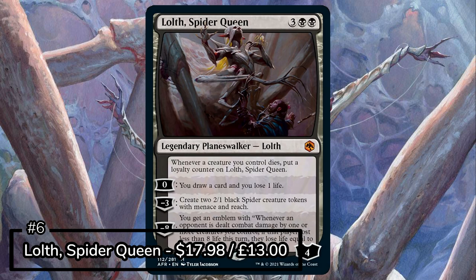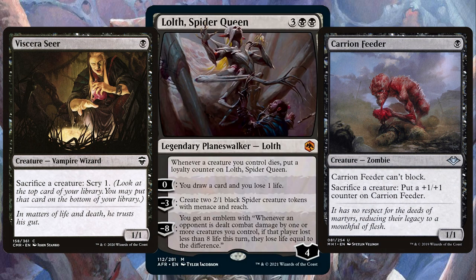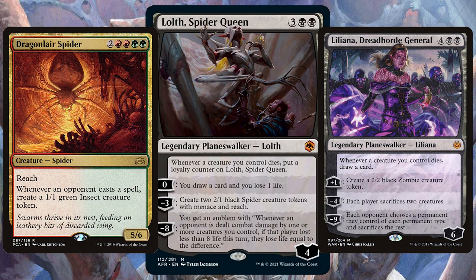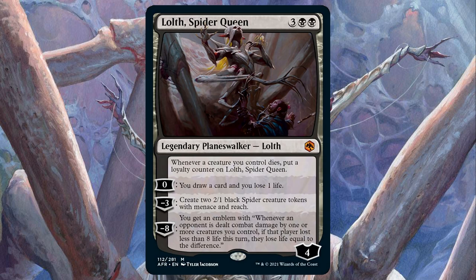Lolth says whenever a creature you control dies, put a loyalty counter on it. The 0 mana option says draw a card and lose a life. Minus 3 says create two 2/1 black Spiders with Menace and Reach, and the minus 8 option gives you an emblem that says whenever an opponent is dealt combat damage by one or more creatures you control, if that player lost less than 8 life this turn, they lose life equal to the difference. Make sure you've got all those sacrifice creature options to take advantage of that loyalty-boosting bonus. Also get in all those cards that create even more creatures, because if you go wide with an army of creatures or tokens you can use them as attacking or blocking fodder and trigger off Lolth even more. You want cards that also help get extra triggers from creatures dying — why just have one creature death trigger when you can have several? Lolth is an incredible new card that looks so fun and can cause plenty of shenanigans at a commander table.